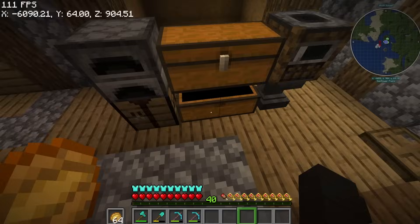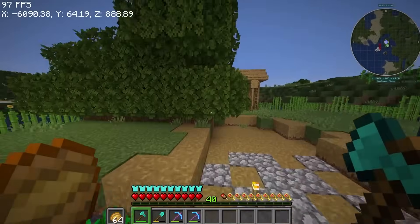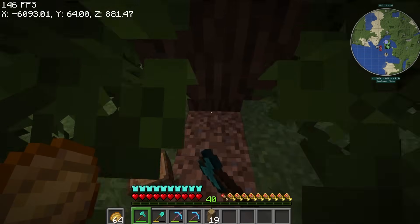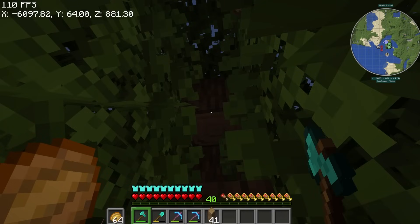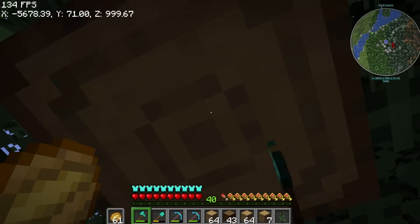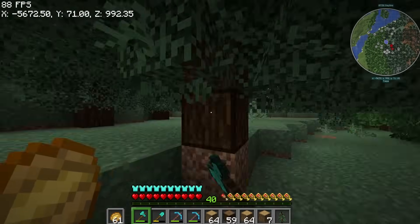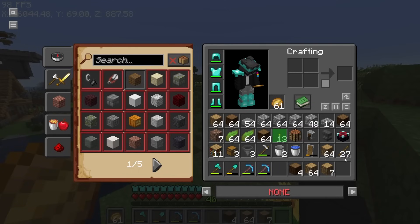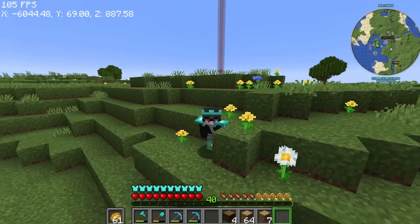Now what I need is just wood. We'll have wood here. It's officially complete for the enchanting room slash XP farm.